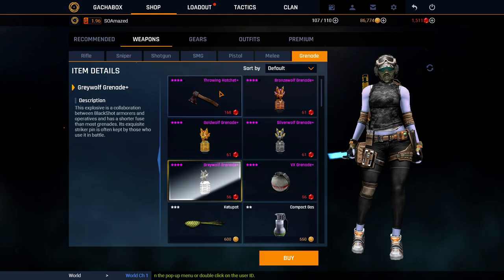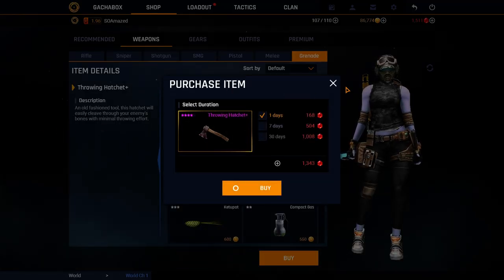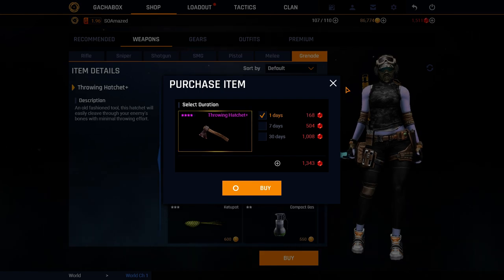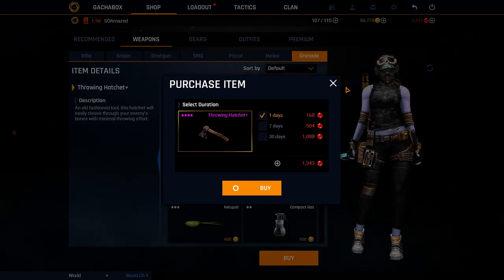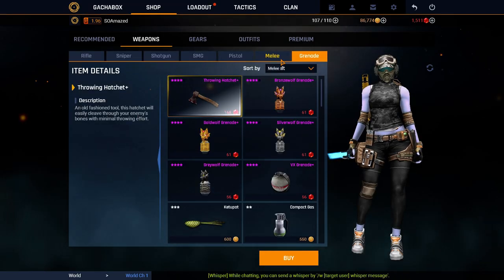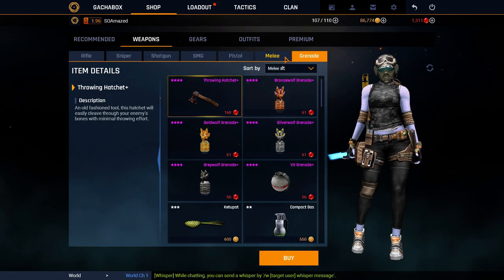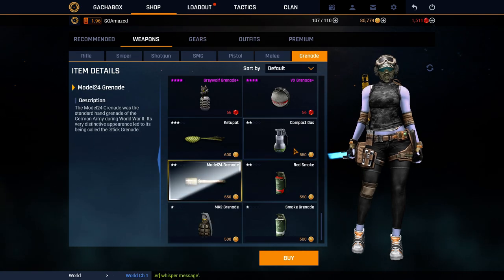Grenades — this I bought for a month. It's funny to use and it can be really OP because it's a one shot, always. But it's pretty hard to use; it's not like the throwing knife. The throwing knife was 10 times faster if you throw it so quick. For grenades, the gas ones are pretty much the same in my opinion.